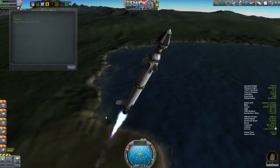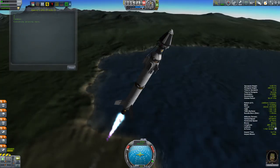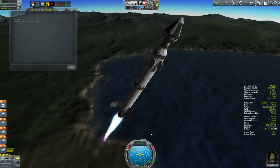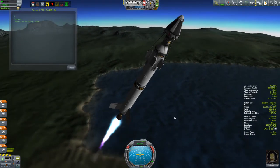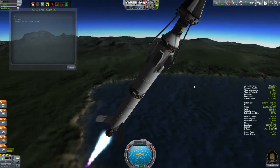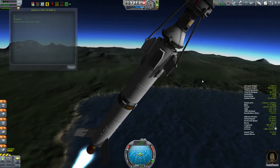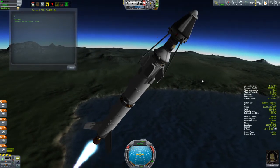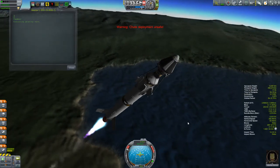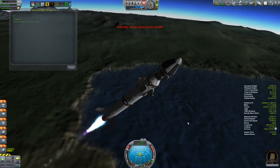The one thing you do have to be careful about when using a docking port to connect parts together is that docking ports will tend to be a little bit flimsy. So what you do is use struts to strengthen that connection. I mentioned a couple of episodes ago about strutting and trying to create triangles and put those struts on angles. That's the purpose of the hard points that you see here - they're designed to bring the struts out to create that triangle shape, making that connection a lot more stiff.